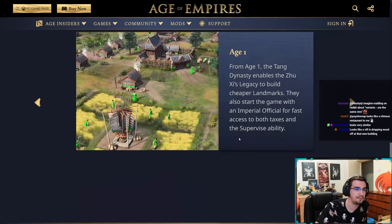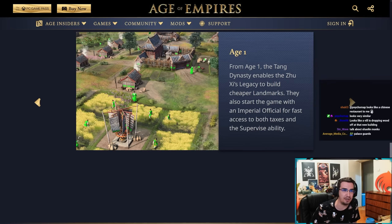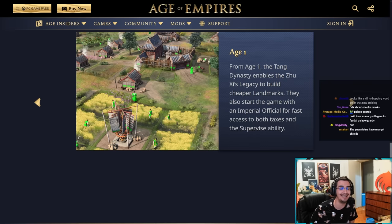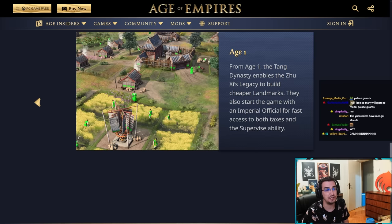From age one, the Tang dynasty enables Zushi's Legacy to build cheaper landmarks. They also start the game with an imperial official for fast access to both taxes and the supervised ability. So Tang dynasty equals cheaper landmarks and you start with an imperial official.